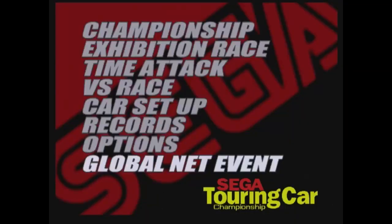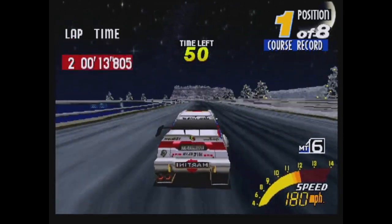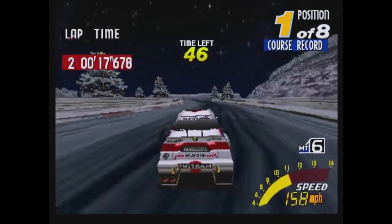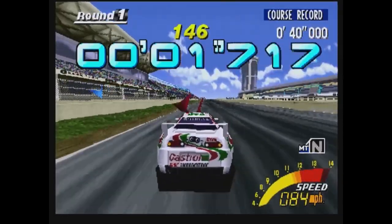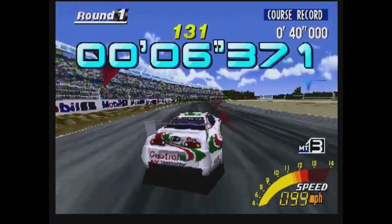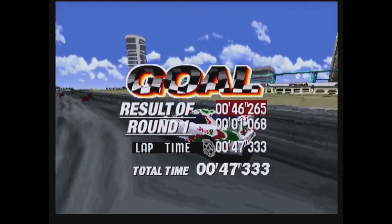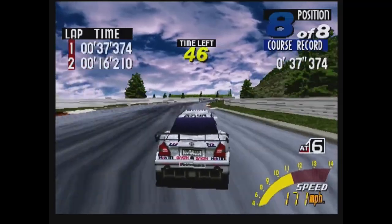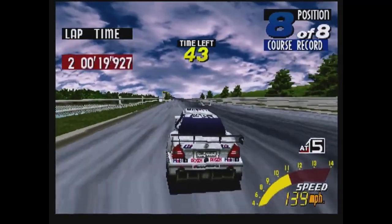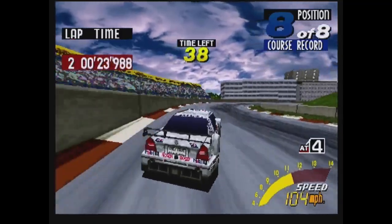Back on the Saturn side, we've got Global Net Events. Setting the Saturn's internal clock will allow you to play one of three different events. For Christmas Eve, you can race on a wintry-themed version of the Boomtown Circuit, complete with Christmas trees. For February 13th, the day before Valentine's Day, you can play the Hit and Run Challenge, which has you race through the first three tracks while hitting as many cones as possible — the more cones you hit, the more time it takes off your total lap time. Finally, for March 31st on the eve of April Fools, you drive on a track going in the opposite direction as you try to avoid head-on collisions with the rest of the pack. All of these can be unlocked with just a cheat code without having to set the system clock.